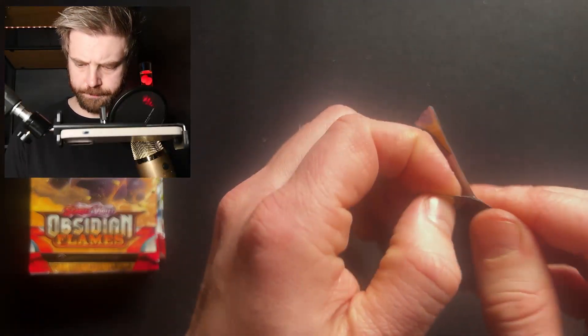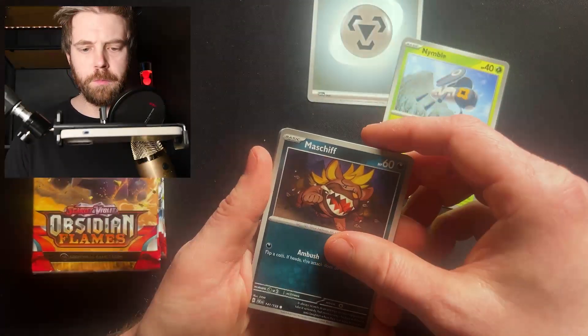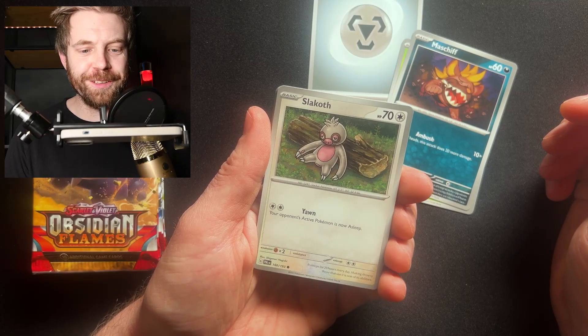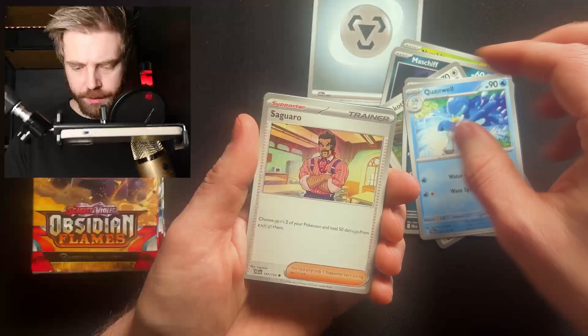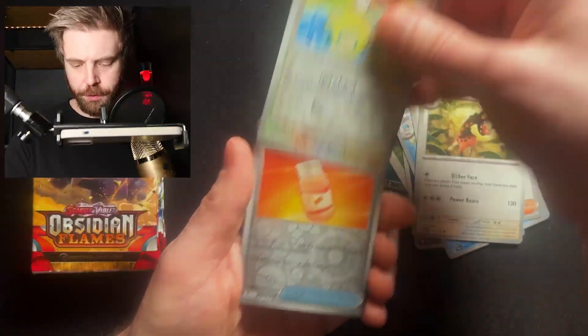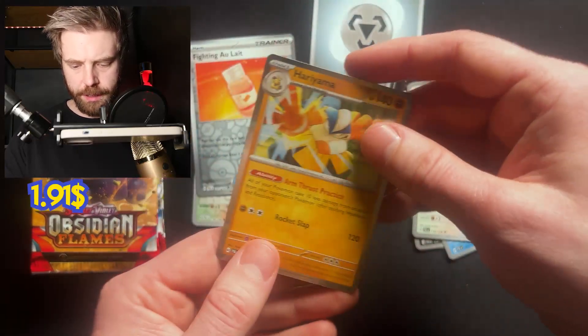Barraskewda reverse, Blissey — I suppose that's the rare — energy, Dancer, Simisage, Phanpy, and a card from Paldea Evolved. Nimble Mushroom, Mischief, Slakoth — oh look at that, don't you just want that as a plushie — Wooper, Quaxly. Cacturne, Girafarig, Surskit, reverse, fighting, all reverse, and Hariyama.